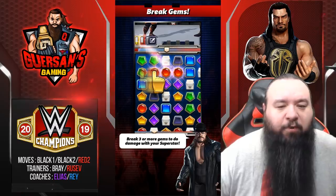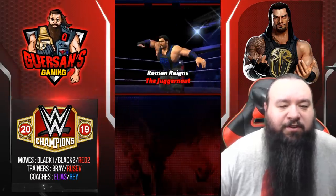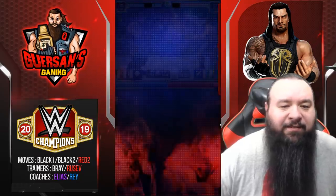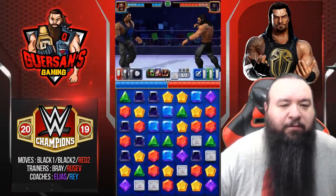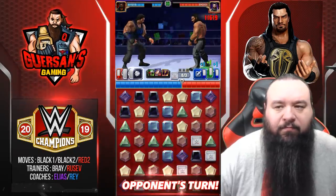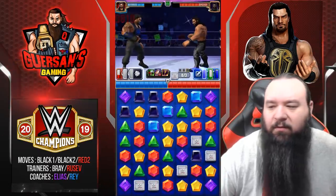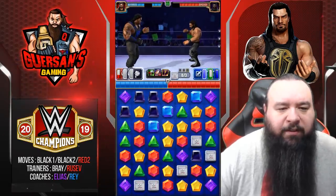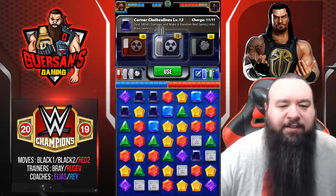There are no perks or anything active right now, so what you see is what you get. We don't have to skip any moves — we do have our black to start, that's perfect. We're going to start by making six random reds into blast.